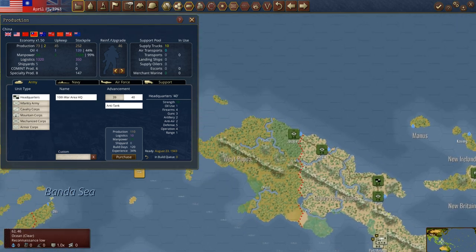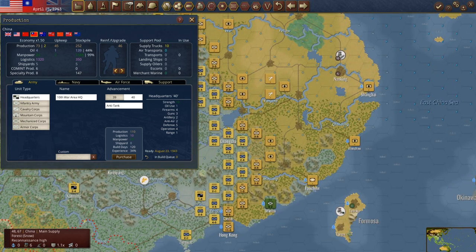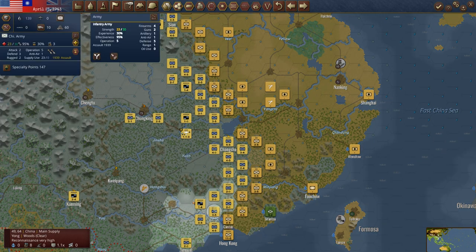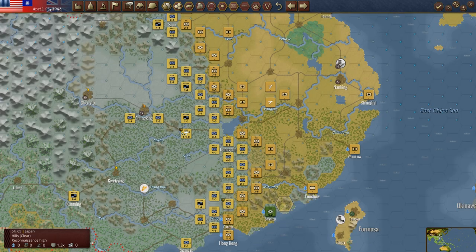China has a specialty point — why aren't we using that? We should be. Let's take one of our stronger units out here, something that's 30 and 30. This unit is at 29 — let's make this an elite unit. Could have done that before, but okay. Now we've made that an elite unit.